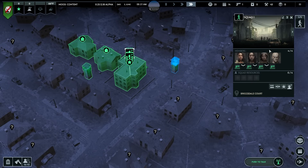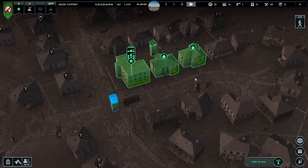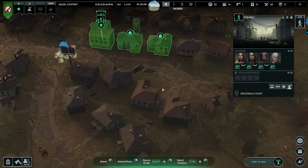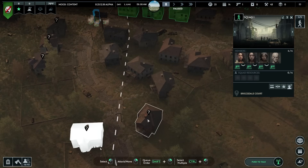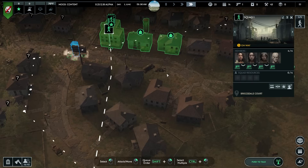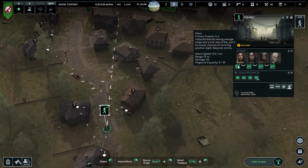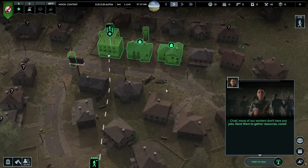I'm looking for spikes - these hinder and injure infected that try to pass through. That's pretty good but I don't see anything that's really going to do a ton of damage. Let's take a look at our squads - take squad one and let's check this gun store. Hopefully they'll do it in that order. Are their guns taking damage? Maybe they weren't reloaded. Many of our workers don't have any jobs - send them to gather resources, to construct, or to work at some of the buildings.